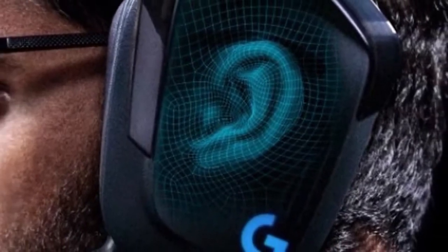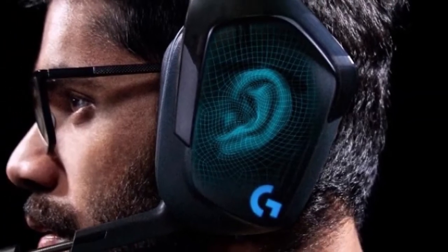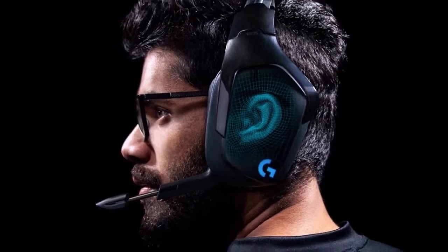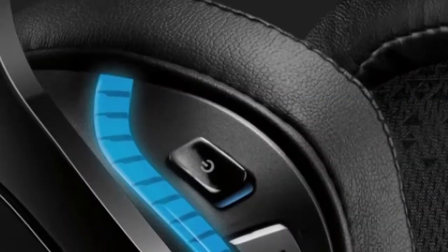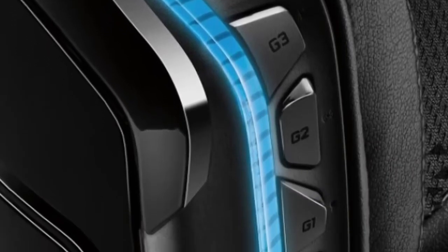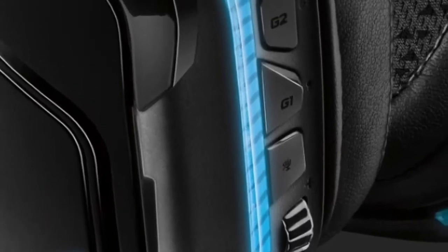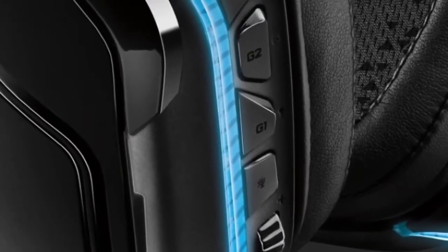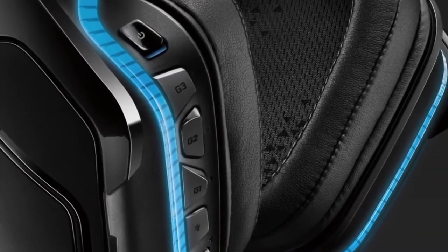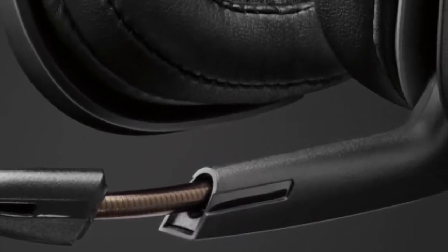Experience incredible DTS Headphone:X 2.0 surround sound. EQ presets are only available for Windows OS and require Logitech G-Hub gaming software that performs with greater precision than standard 7.1 channel surround sound. The 6mm boom mic provides amazingly clear and precise communications. The boom has an indicator LED so you know when your mic is muted, and when not in use, the boom mic can be folded back into the headphones, making it nearly invisible.